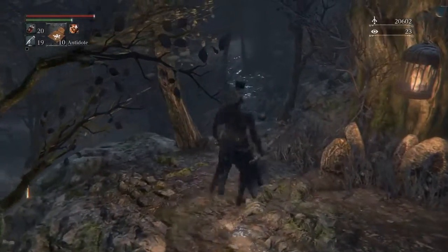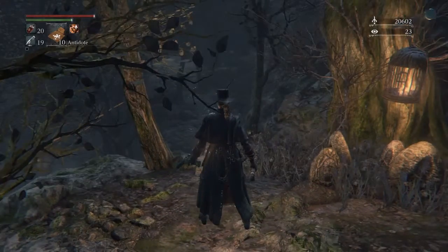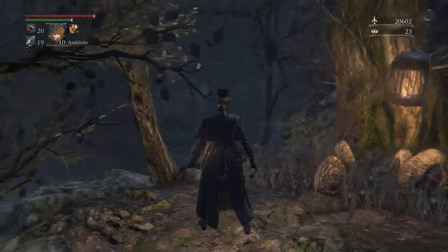And pick up whatever's on there. You could actually jump off and go that way in order to find twin bloodstone shards and an executioner. I'm going to put that clip in here in just a second.